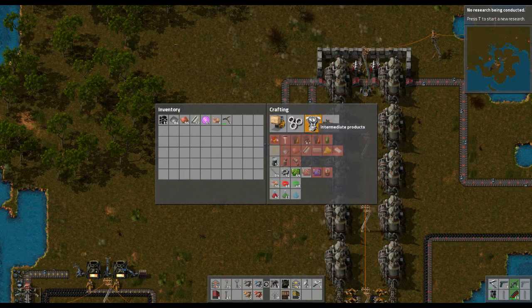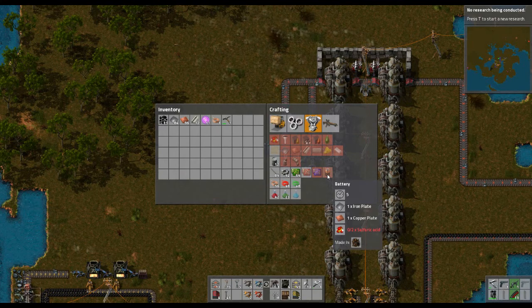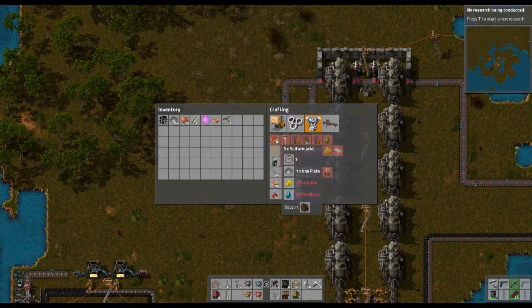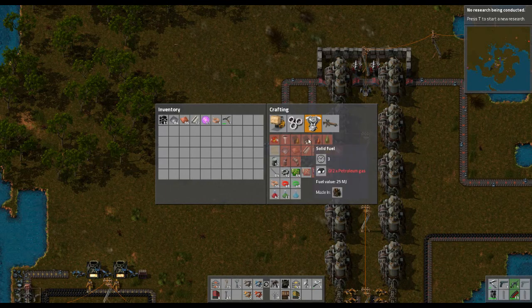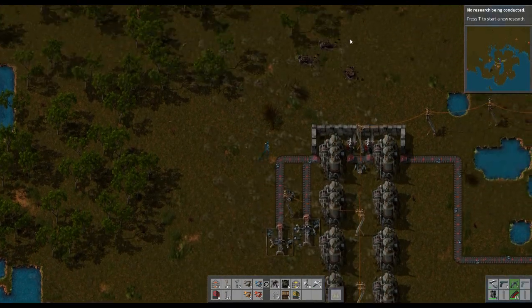How do we craft batteries? Batteries require two sulfuric acid, one copper plate, and one iron plate. We have about everything except the two sulfuric acids, which is made from five sulfur and ten water. Sulfur itself is made from three water and three petroleum gas. This petroleum gas is made from oil.